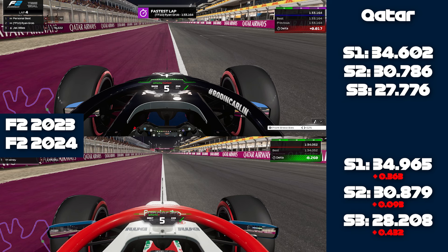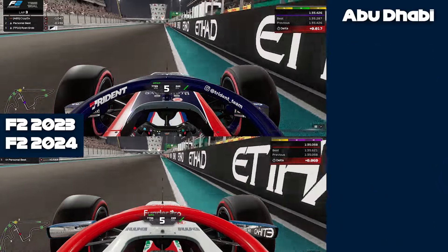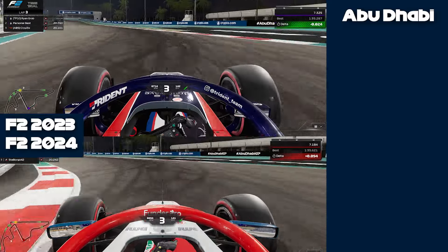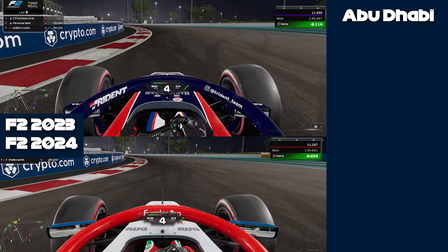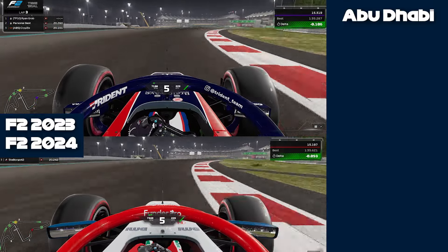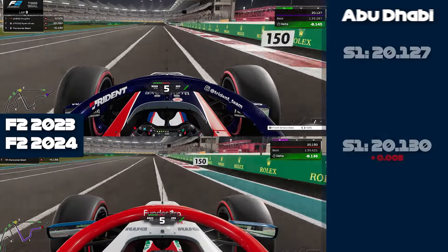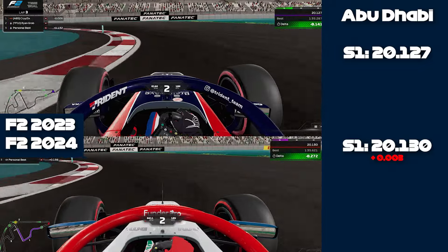We're going to head into Abu Dhabi to see if it's the same with some more low-speed corners. Once again, we've got the F2 2023 cars at the top and the 2024 cars at the bottom. I have to admit the 2023 lap wasn't ideal - I could definitely have gone faster. Going through sector one, what I found is you want to spend the least time turning possible.